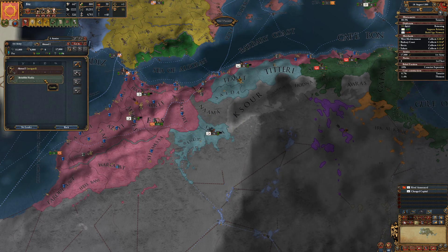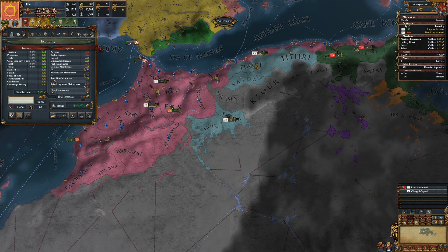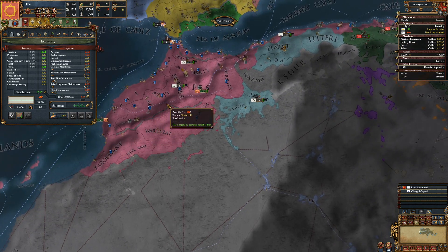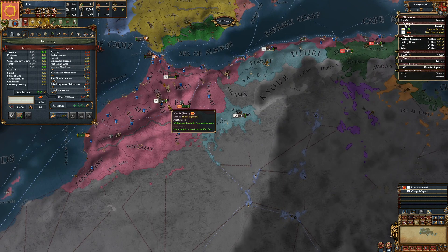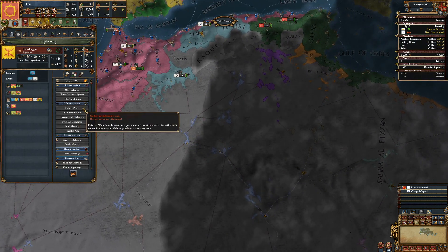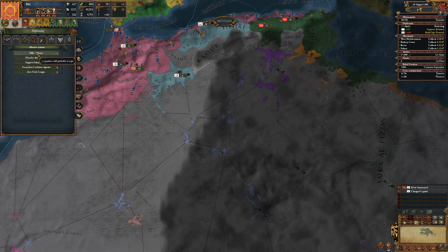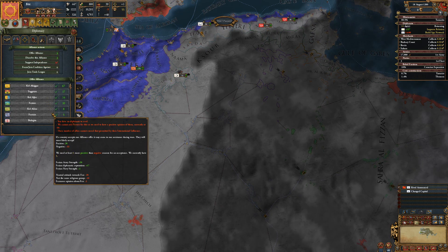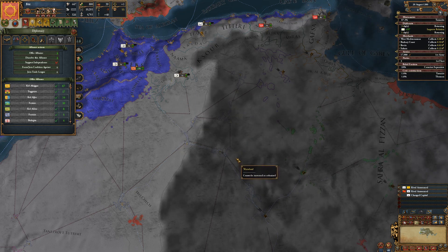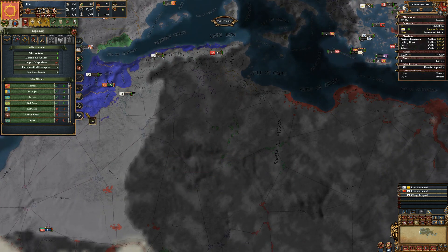Let's have this guy drill. Ship maintenance went up unfortunately. I've been doing missionary maintenance converting the Canaries. Looks like I should be able to ally a fourth country - it's just these people down here and Granada.